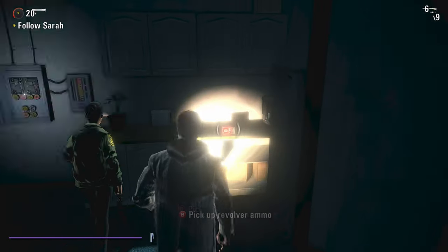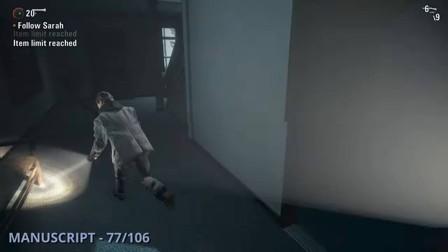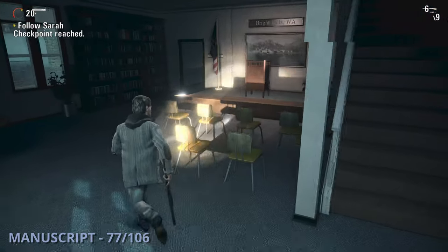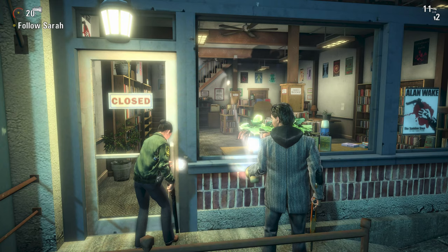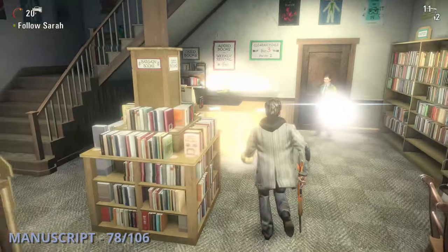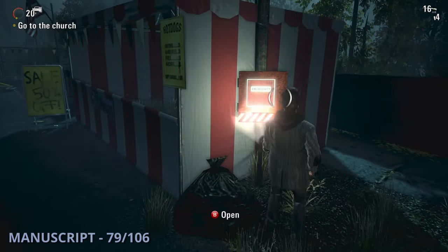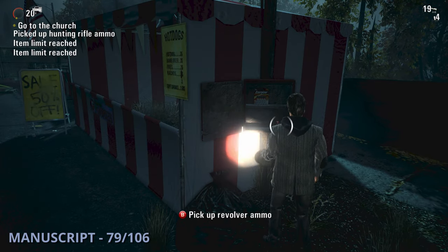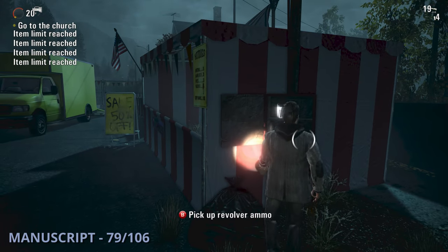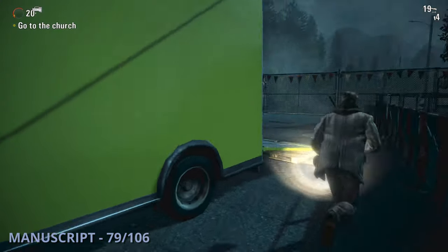The 77th manuscript is going to be a few buildings down when you finally get to go inside the mayor's office, and it'll be sitting on the floor next to a podium. Manuscript 78 will again be a few buildings down inside of a library — it'll be sitting on the desk in the back. The 79th manuscript is going to be outside of the church. Instead of going inside once you're able to, you'll want to go out to the right and go into a yellow truck to find this one sitting in the back.